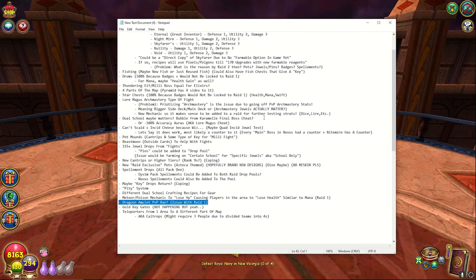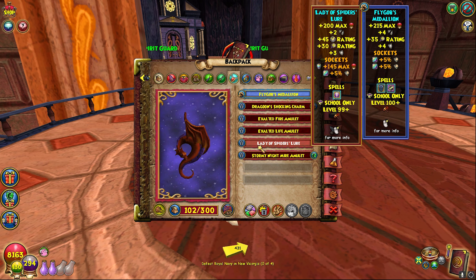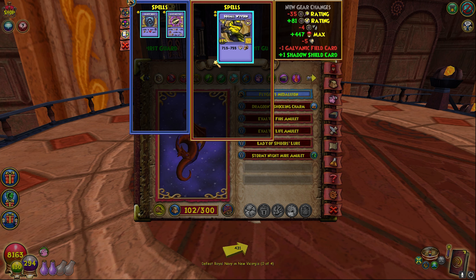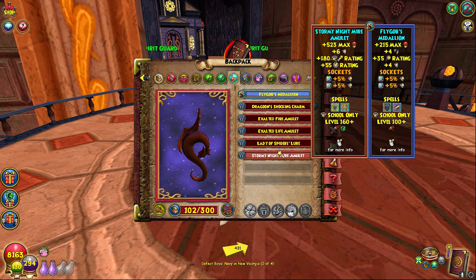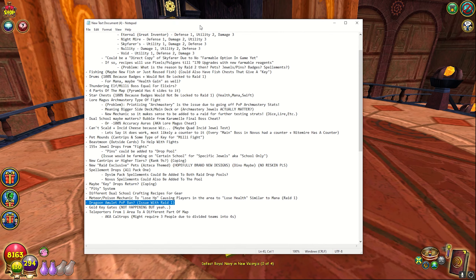The other thing is the Dragoon Amulet ban. The reason raid one was so easy way down the line was because of Dragoon Amulets when people started cheesing the fights. That's why I didn't equip the amulet on my gear set — I feel like they're going to get PVP banned and you won't be able to use them in raids. I would hope they introduce a raid ban soon instead of it just being PVP banned, but at the moment I'm just assuming they're going to put it as a PVP ban.